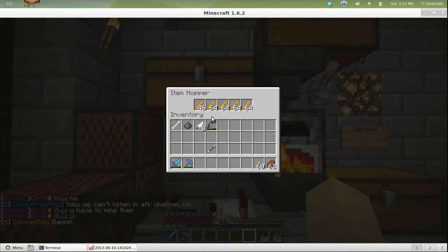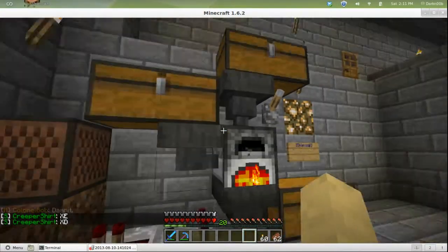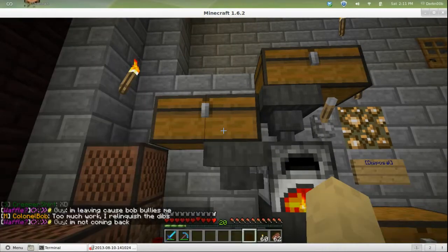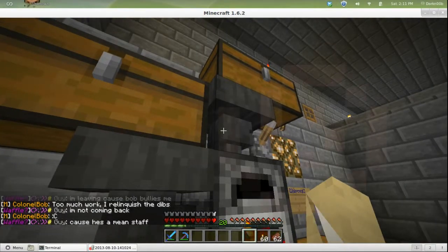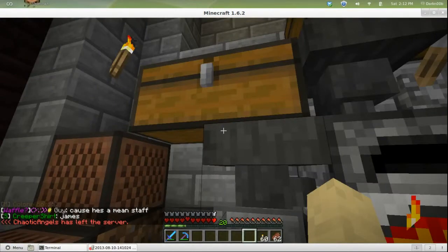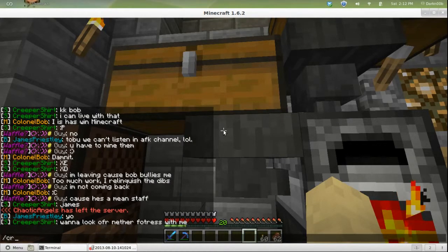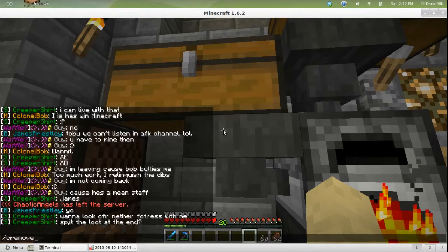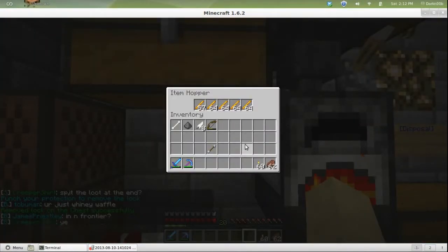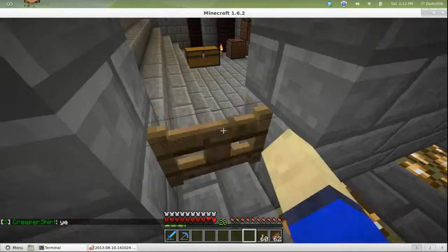We're having a bit of a problem with hoppers and locked chests right now. We use LWC on the server for locking our doors and chests, and apparently LWC will not allow a hopper to pull from a locked chest or put things into a locked chest. So you see it's down to 46 there — I'm going to unlock this chest, and now you'll see it starting to fill back up. I'm sure LWC will get it fixed.